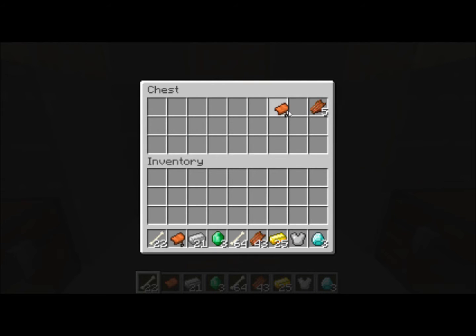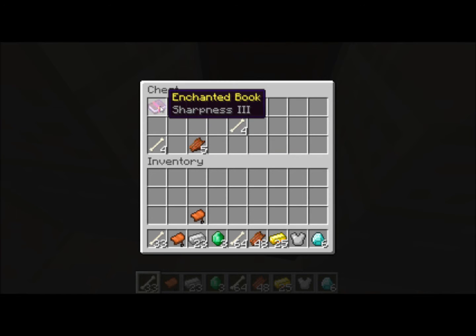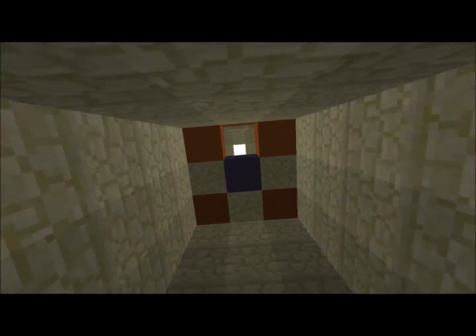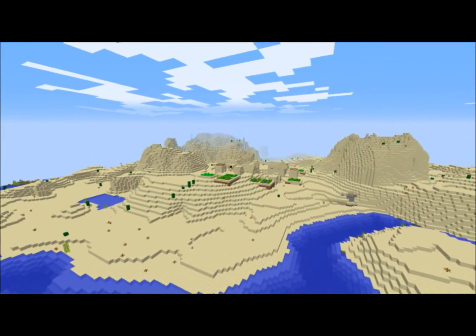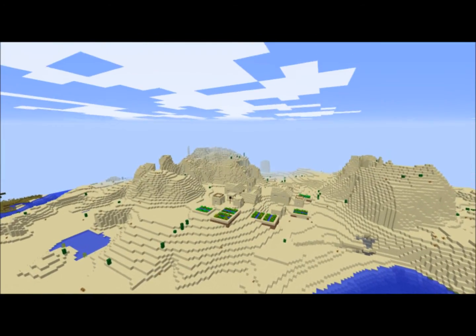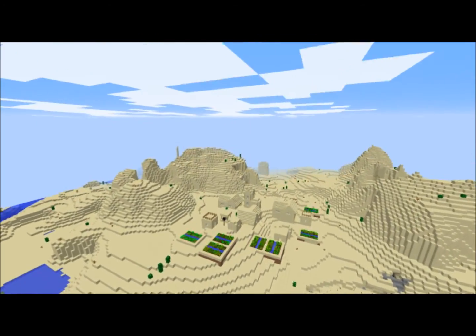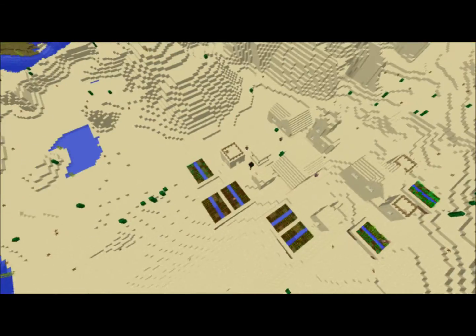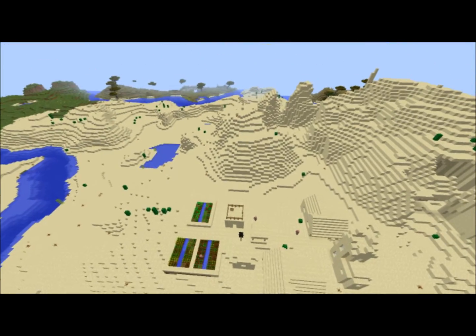Another saddle. And three more diamonds — that's pretty significant. And an enchanted book, Sharpness 3. That makes this just about the best village seed I've come across so far. That's a lot of stuff — not just a lot of stuff, but a lot of interesting things. And six diamonds total. You can't beat six diamonds. If you're actually playing on survival, that's everything you need.